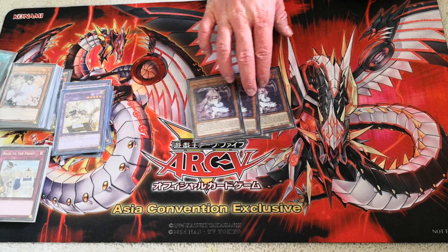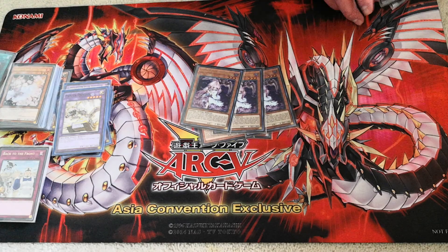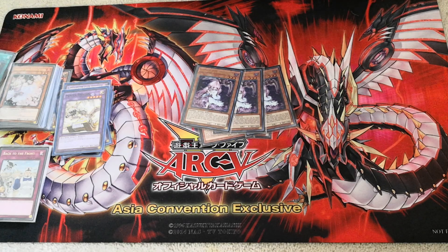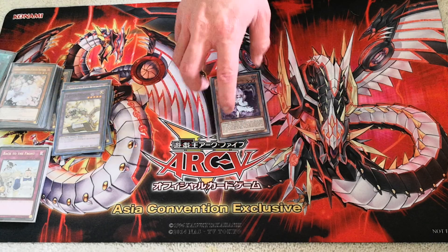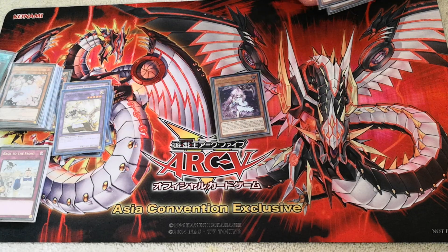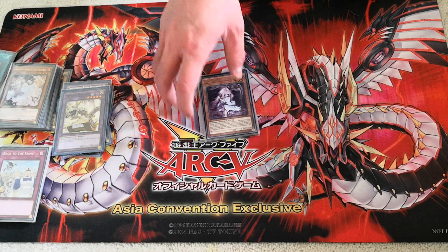Next I run three Ghost Reaper & Winter Cherries. This card is really useful because it essentially takes out the best card in your opponent's extra deck. If you're playing against Salamangreat it will be their Sunlight Wolf, against Sky Strikers it will be their Kagari, and against Thunder Dragons it will be their Thunder Dragon Colossus. I currently don't have those cards, but if I ever get them I'll probably remove the Kumongous Kaiju for them.